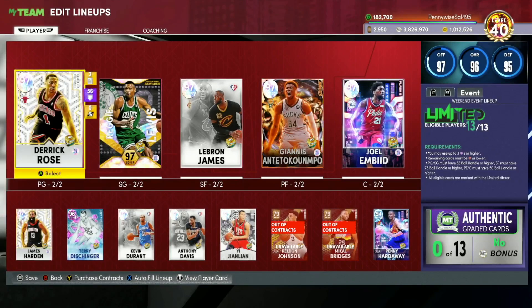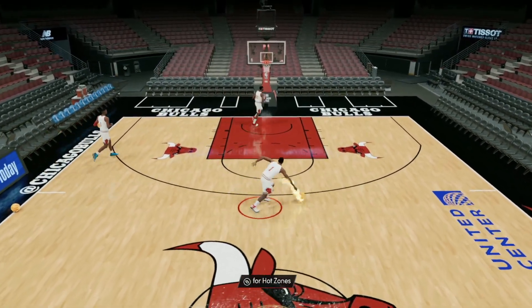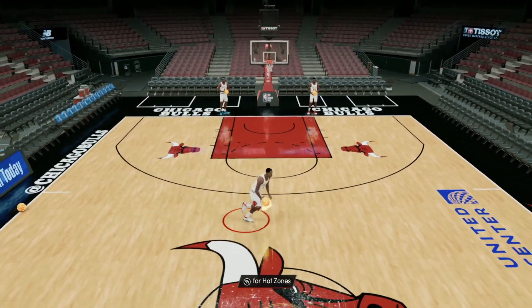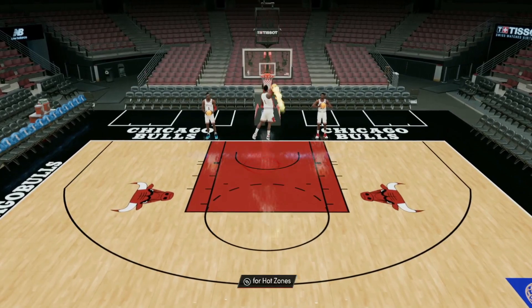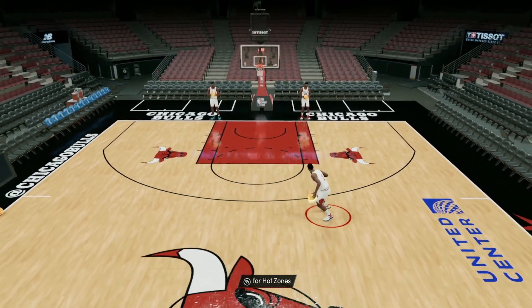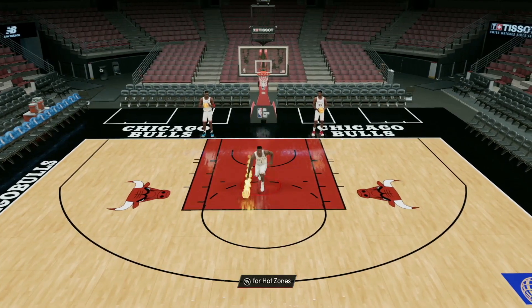Derrick Rose looks to be a very fun point guard to use. Let's go test out his jump shot and animations in freestyle. One thing about Derrick Rose is he has a glitchy crossover that's basically one of the glitchiest moves in the game. The ball kind of glitches between his hands — it's the best crossover in the game. It's very good for rim running, so in this gameplay you're gonna see me get a lot of dunks. It's pretty much a free bucket every single time.